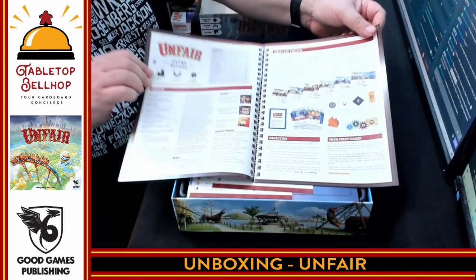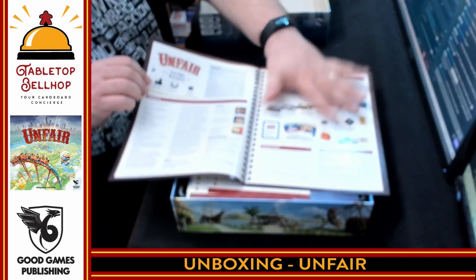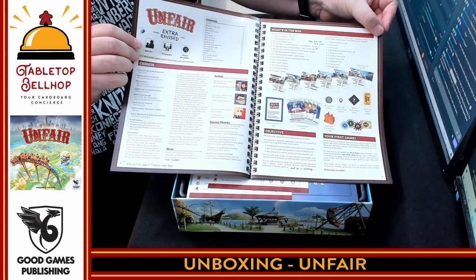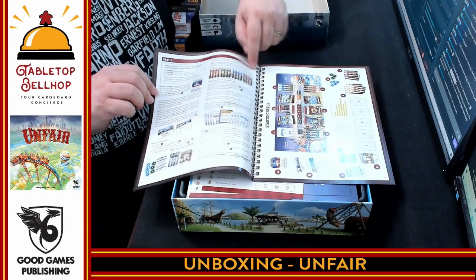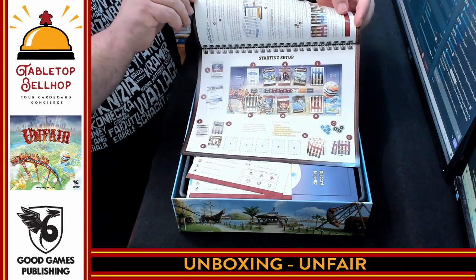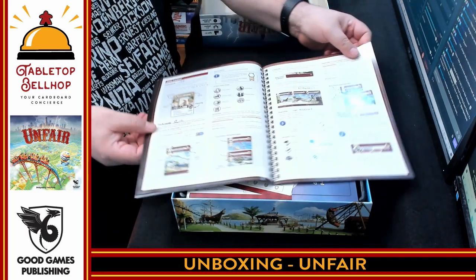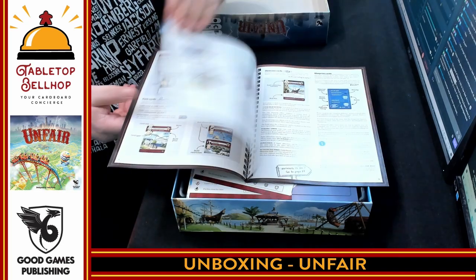Nice, clear, small text — that's going to be hard on my slightly old eyes. I love this kind of component list. Please, more publishers, do this — give us a component list showing everything that comes in the box with pictures. I like that it looks like a spiral binder, that's a nice touch. The starting setup is actually horizontal, and the rules are mostly in a two-column layout. Looks like lots of examples. Looks like a decent rulebook.